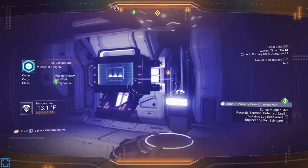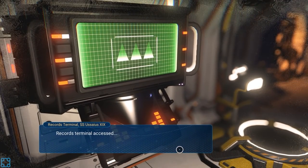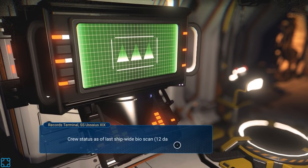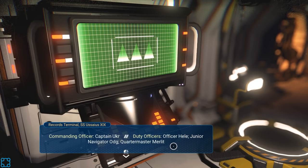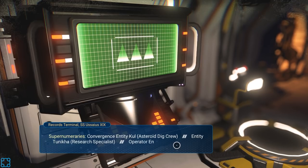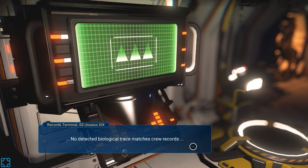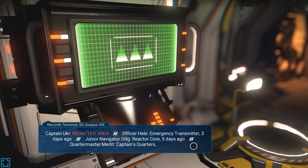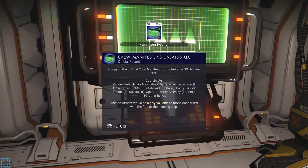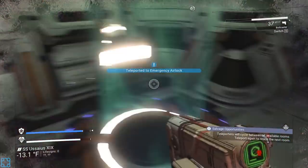I wonder if you turned on all of the heaters in here if this room actually stays stable. Because we've got those heating units going. Teleporter terminal. Records terminal — let's check it. Records terminal access — financial history encrypted, ship log AI encrypted, crew manifest accessible. Status of last shipwide bioscan 12 days ago. Commanding officer and crew: first class 99, second class 94, supernumeraries, convergence entity cull, asteroid dig crew. Scanning ship for biological traces — yeah, everyone's dead. We can at least figure out where they might be. Document would be highly valuable to those concerned with the fate of the ship. We also have the teleport terminal — we can teleport to the emergency airlock, but I don't need that right now.